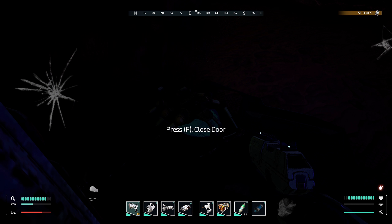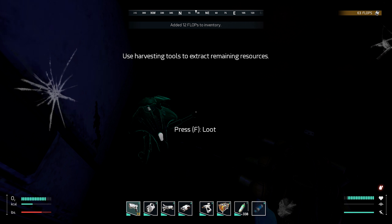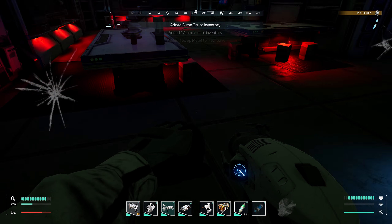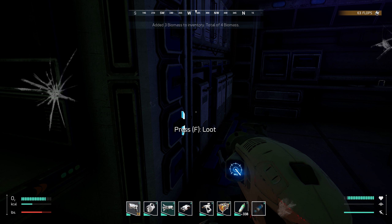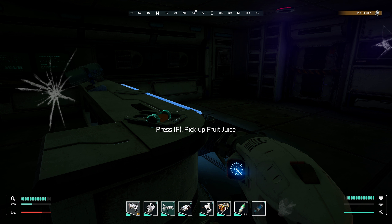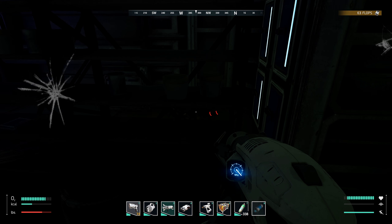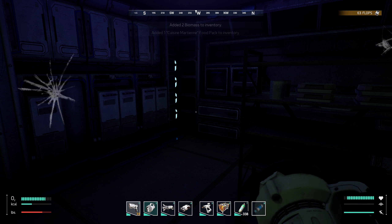Soon sighted those guys out. Now we have the extractor, we can get some extra stuff - scrap metal this time, and some aluminium. I'm going to be quite over-encumbered soon. What do we got in here? Let's just loot everything, might as well while we're here. Fruit juice, don't mind if I do. Anything else of use? Trying to see stuff in the dark is not easy.